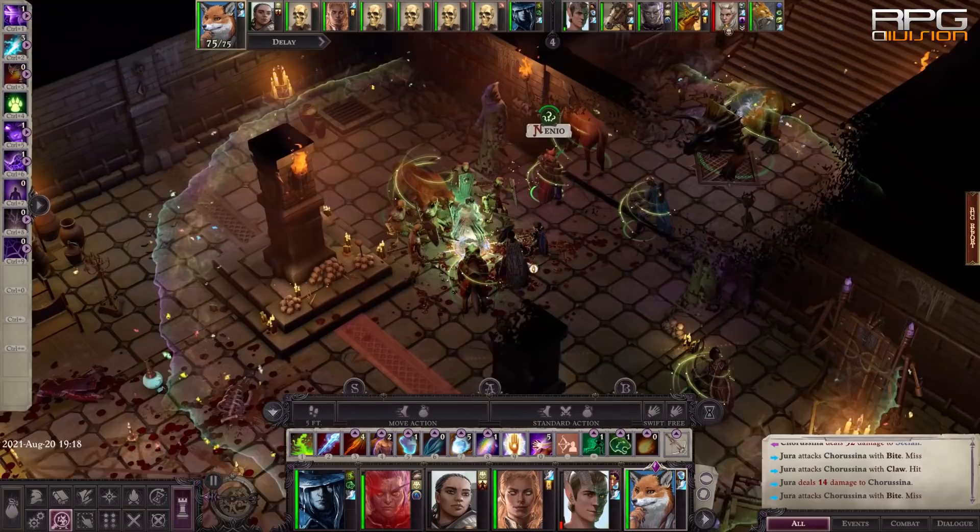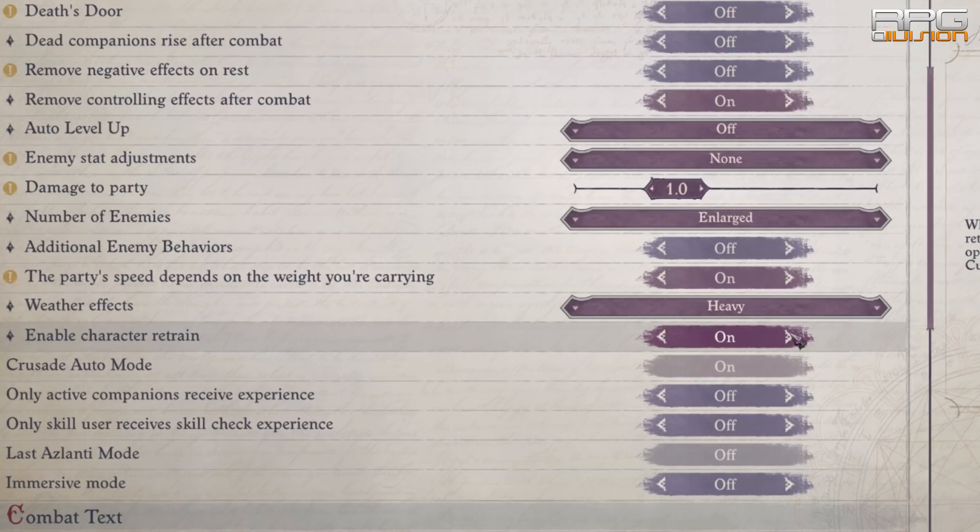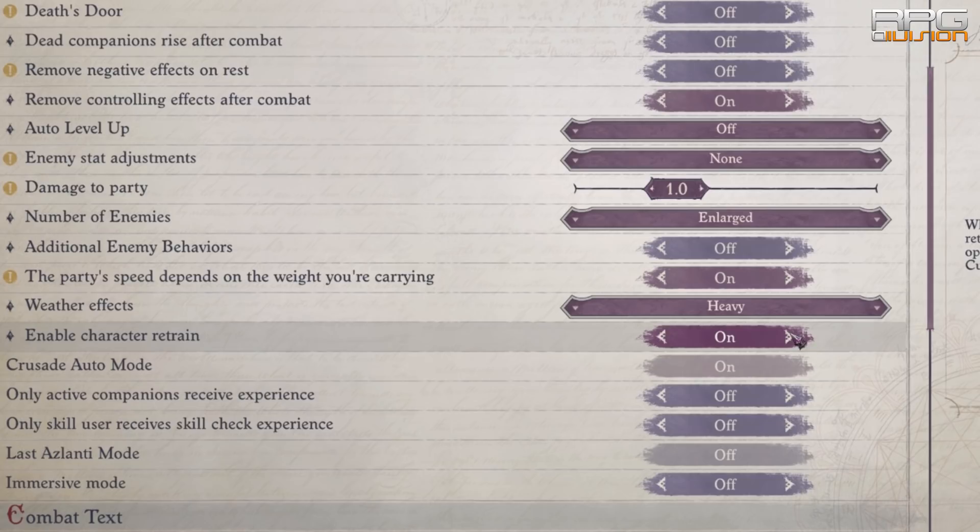I might do a guide on how to unlock each path, but it might take a while. Enable retrain in the difficulty options because it helps tremendously. Build mistakes are going to be made unless you're a D&D veteran, so don't play hero. Don't even know why that isn't a permanent thing — it should be present all the time. But at least there is respec. Talk to the healer to retrain.